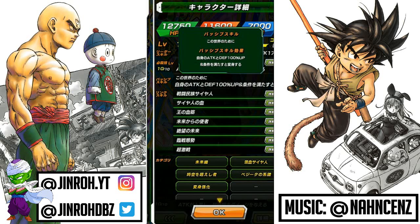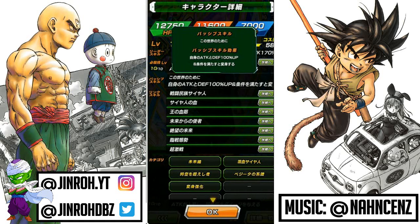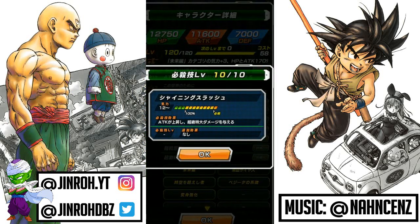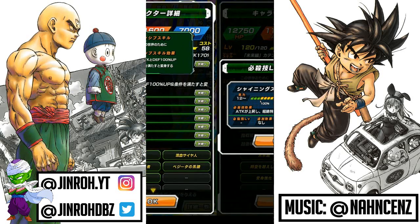In terms of the passive skill, titled 'For This World,' attack and defense increase of 100%. Once you've fulfilled the criteria — just has to be three turns from the start of the battle — he'll transform. In terms of the 12-ki super attack, attack increase and then immense damage.